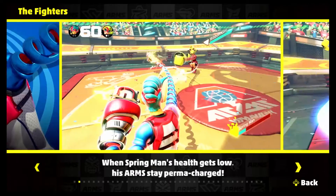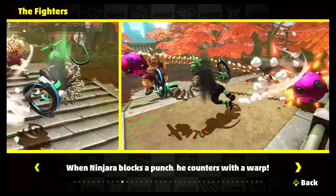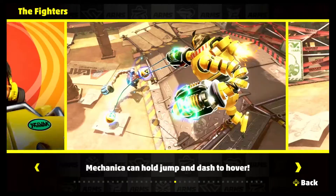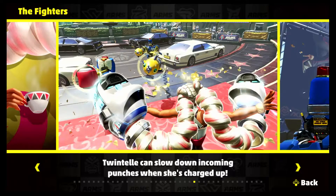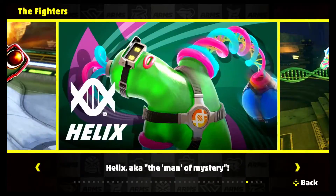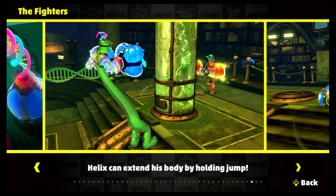So we have the fighters here. We have Spring Man, Ribbon Girl, Ninjara, Master Mummy, Min Min, Mechanica, Twintail, the robot Byte and Barq — who comes later — Kid Cobra, and Helix. Helix is the weirdest of them all, to be honest. He's just like a pile of goo.